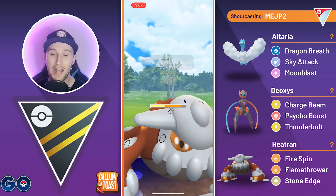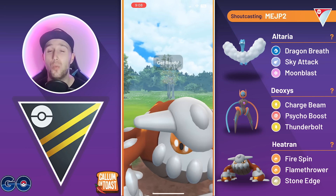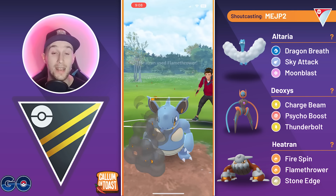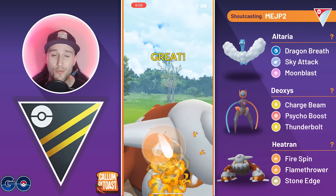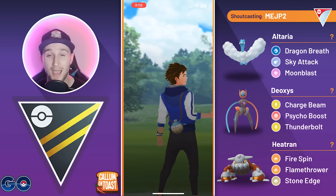We come in with Heatran, let the first Dark Pulse go through, and the opponent swaps back into Nidoqueen. We farm to 100 energy — enough to take out the Nidoqueen. We're just one Fire Spin away from the next charge move, and Flamethrower is enough damage to take out the Alolan Muk. We take that game.